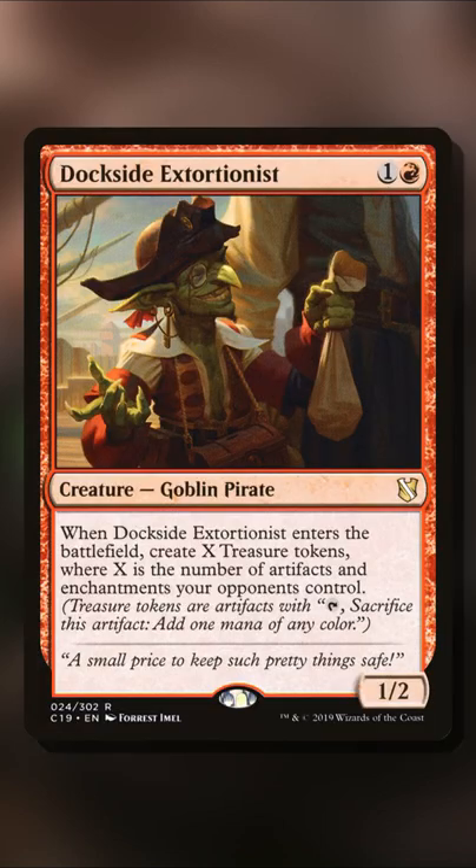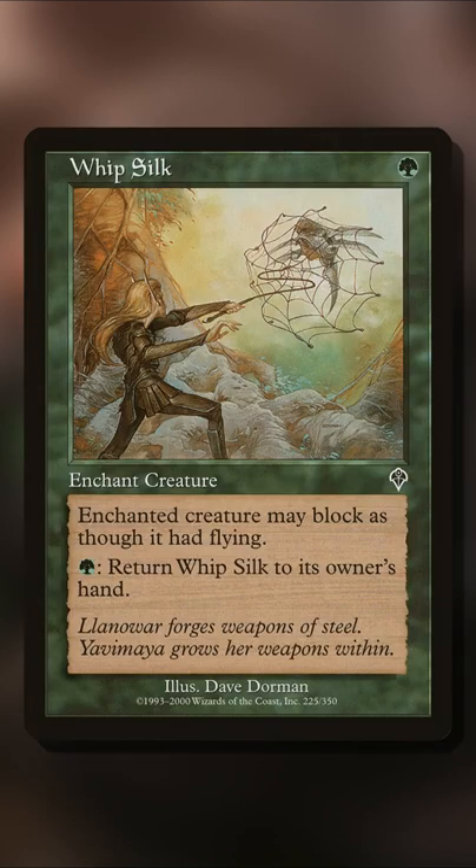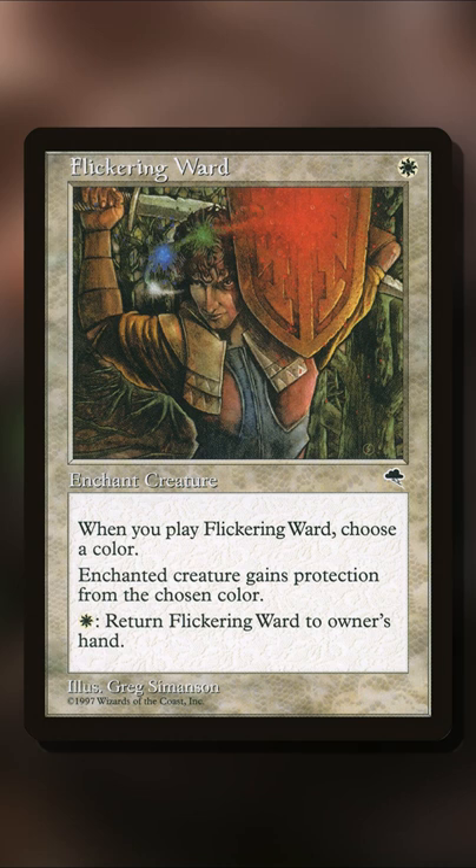You could use Dockside Extortionist or Peregrine Drake — any creature that can enter the battlefield and get you some mana. Combine it with a couple auras that can return themselves to your hand, like Whip Silk or Flickering Ward, and you have infinite mana that way.